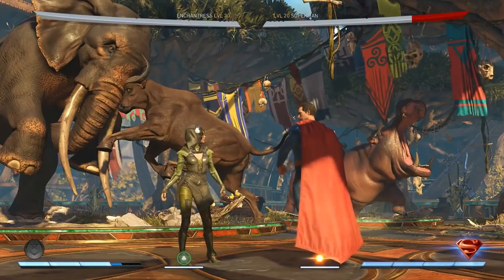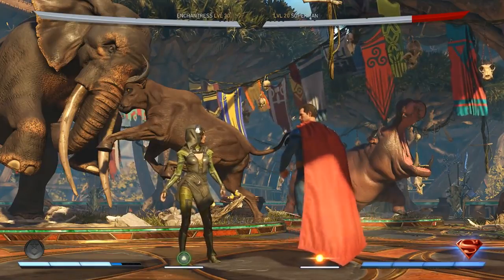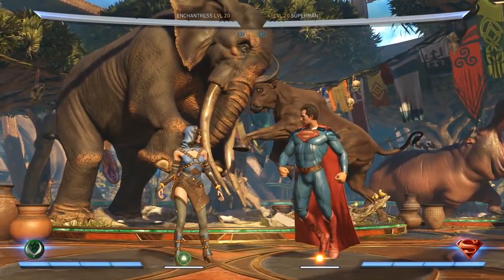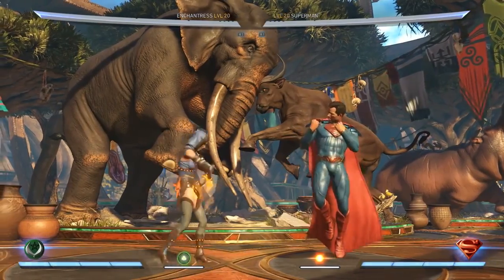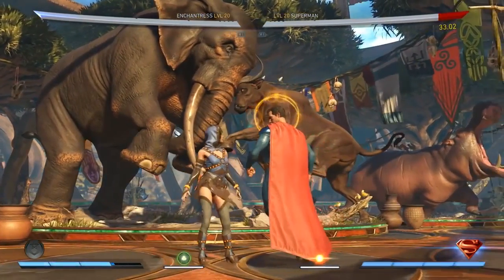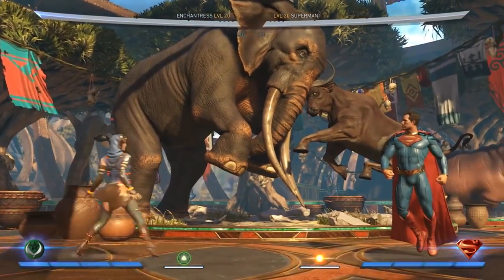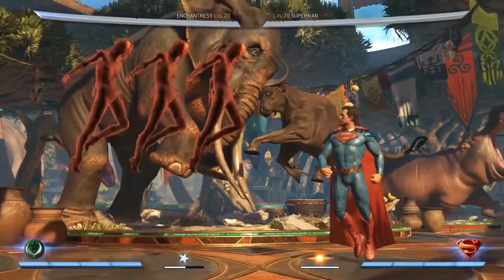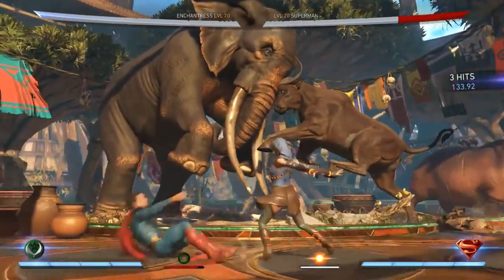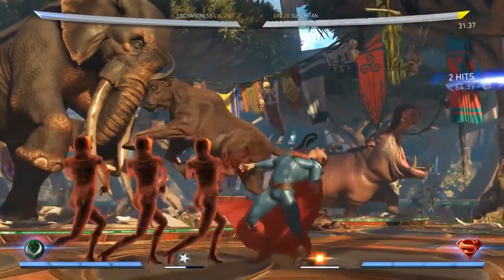She has some interesting loadout options. One changes her character power so she gets magical clones of herself — only one is real, very similar to a move Zatanna had. So if you really like Zatanna's play style, you can make Enchantress play like her. You can actually choose which of the witches you're controlling, and the opponent has to guess which witch is which. The abilities let you bring back throwback moves from other games.